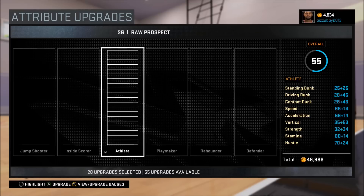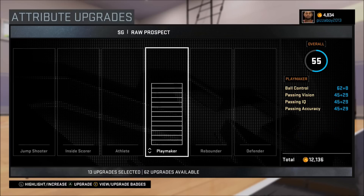Moving on to our athleticism: your standing dunk is only at 50, but once you get everything upgraded and get the badges you need, your guy's going to be alright at dunking. Your speed is all the way up to 80 — and 80 speed is a lot. Imagine a power forward or anybody bigger than you; they're going to be a lot slower. 80 speed is going to get you up and down the court really, really quick. And your strength is decent as well, which compensates for that height and weight.